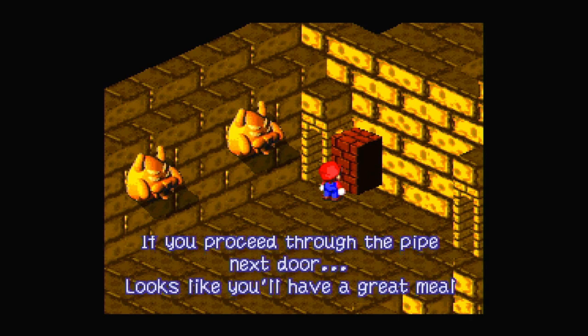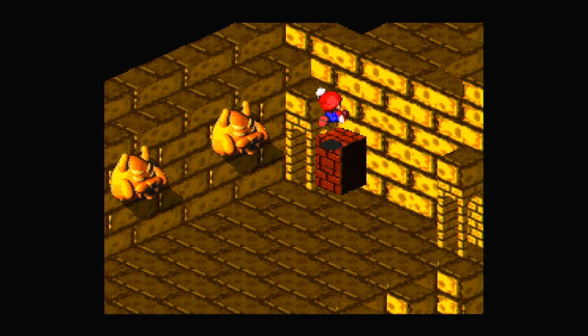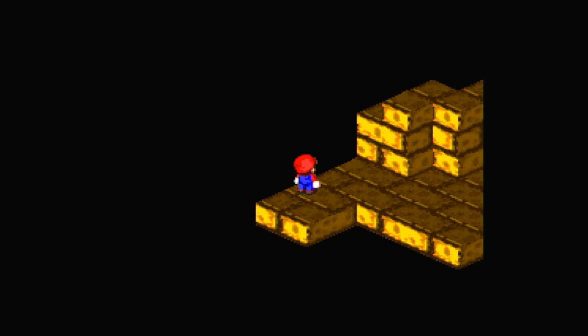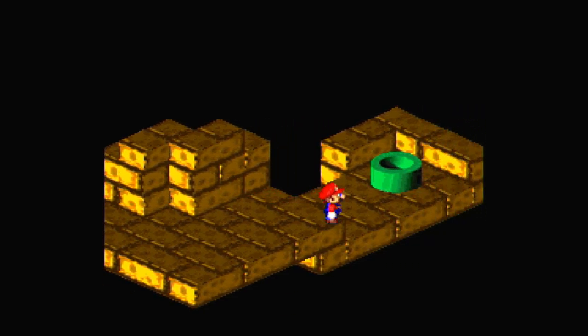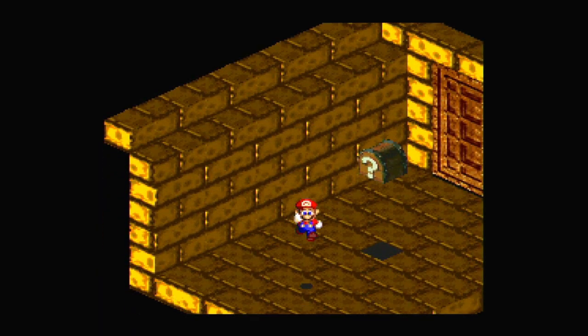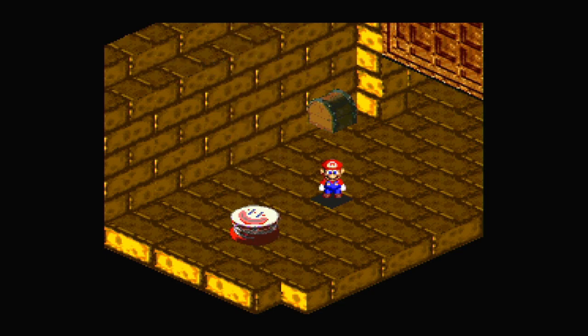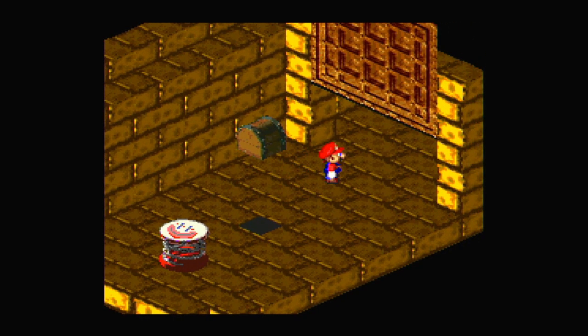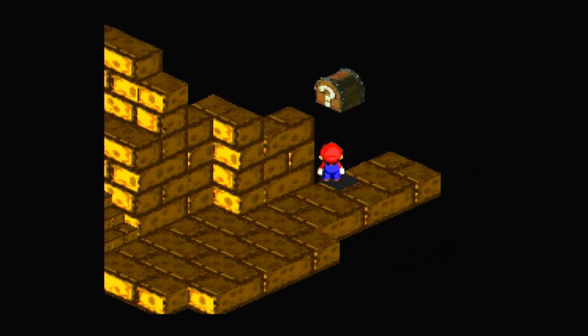When you go through the next door, it looks like you have a great meal sometime in your future. So from getting the food fortune, we get a Yoshi cookie. I want to hit all the secrets in this room if I can — next room, maybe. Let's get this coin block. Very nice, lots of coins. And let's hit this block, which I believe is a frog coin. We also need to get this frog coin hidden block there.